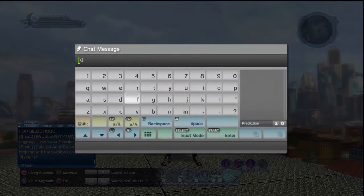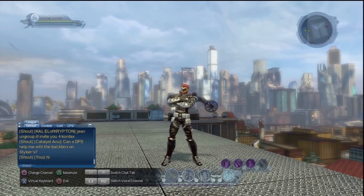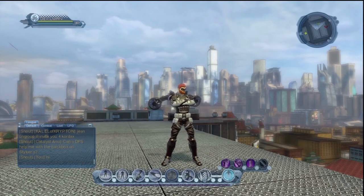You can go to different things. When you hit X on it, it brings up the keyboard. Unless you have your own keyboard, you can just start typing. You have to hit enter, then start typing, and then enter again.